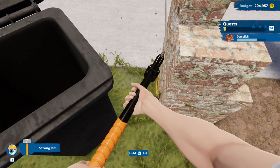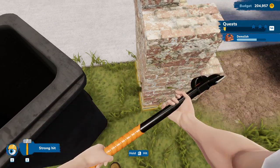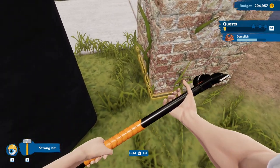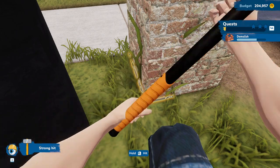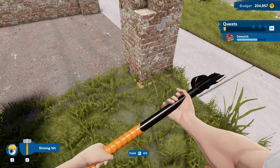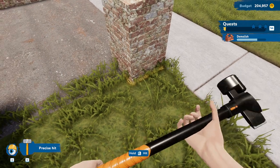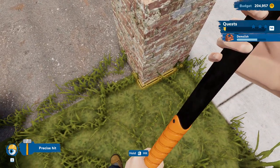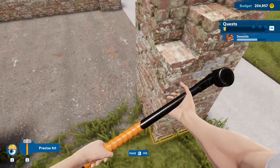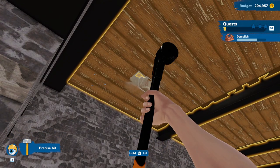There's a little bit down there that it doesn't want to clean apparently. It really doesn't want to do that. It says we're supposed to get rid of it. We'll just leave it for now because I really can't get rid of it. Maybe if I do the single hit — no, it really doesn't want to. Looks like there's more inside to get rid of now.